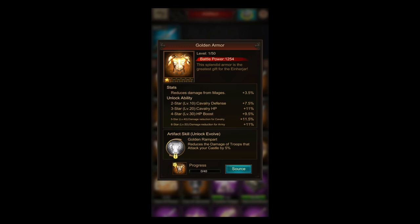The golden armor is the artifact that has been used by every cavalry frontline player in this game because every stat on it is very beneficial for cavalry players. The skill reduces the damage of troops that attack your castle by 5%. So this is a passive skill — always active — but it is bound to defending.